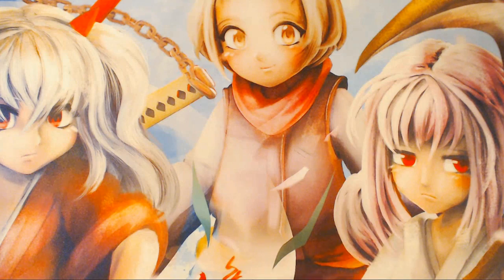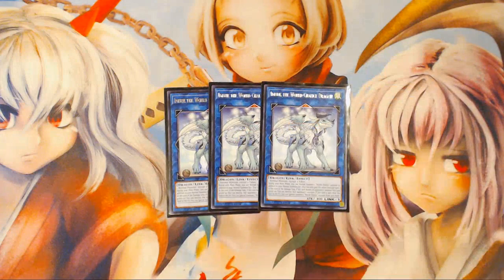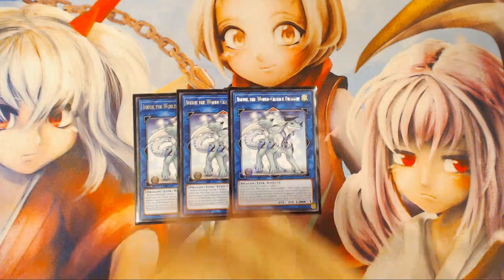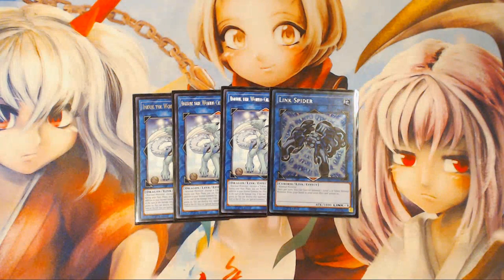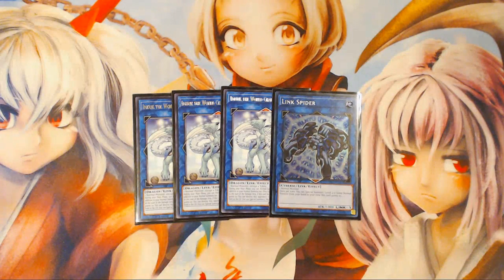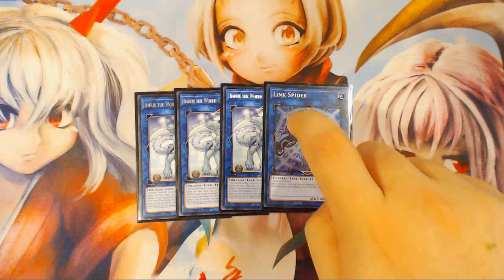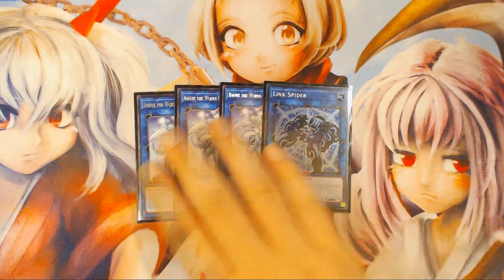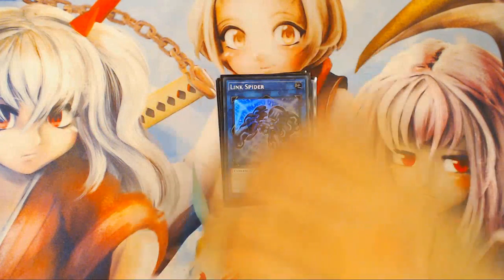For the extra deck — obviously 15 cards. Three copies of M-X-Saber Invoker because it comes up a lot more than you'd think, especially in combos that involve Gofu and Venus. One Link Spider — I wish there was room for a second one, and the second one will probably come in once we get Trigate Wizard to replace the Cyber Dragon Infinity. As of right now, there's only space for one because the third M-X-Saber Invoker comes up a lot more than the second Link Spider does.